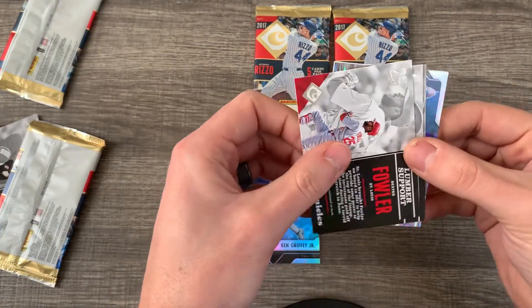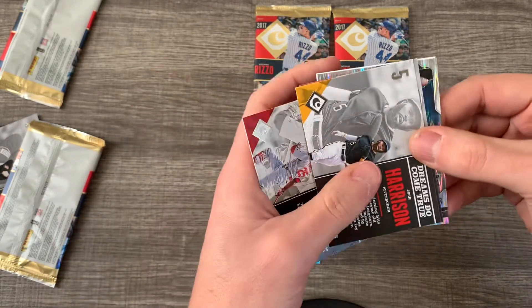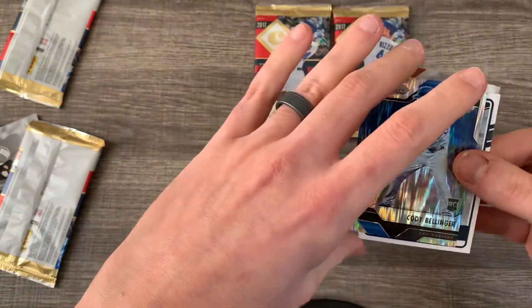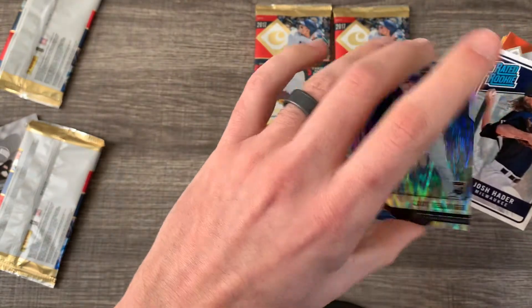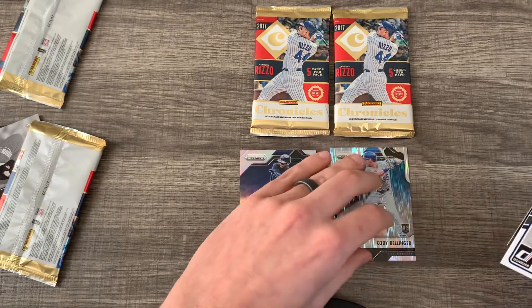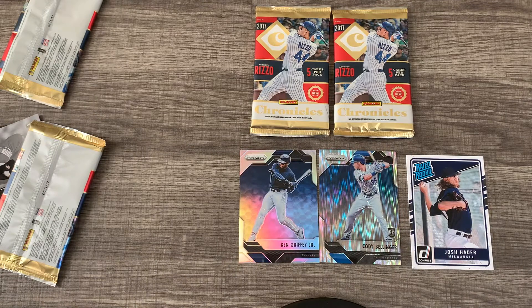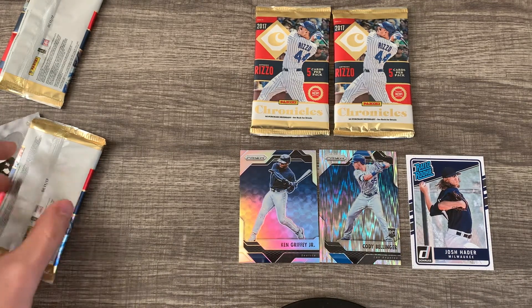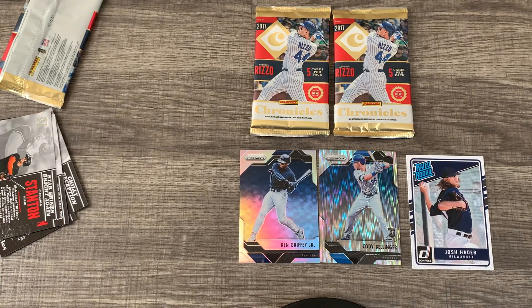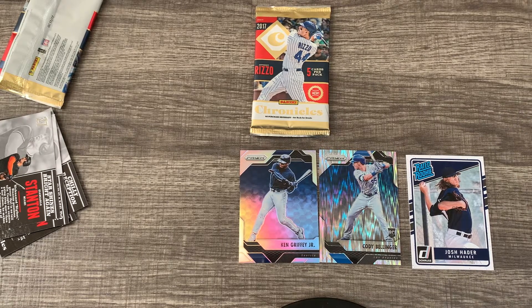Alright, looks like they have the base cards and then some extra inserts. We have Dexter Fowler, Josh Harrison, Giancarlo — and look at that, we got a Cody Bellinger right there! A nice Prism Wave — I'll take that! And we got a Josh Hader rookie card, which I didn't know was in here. Already feeling pretty good about the $35 I spent with that Cody B pull — that's pretty sweet looking.